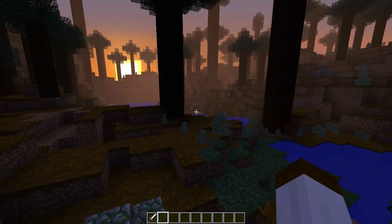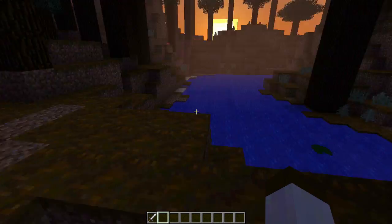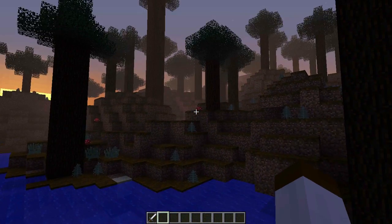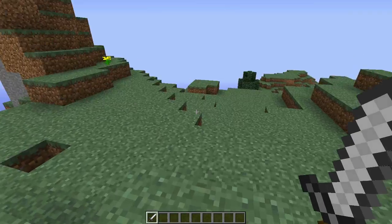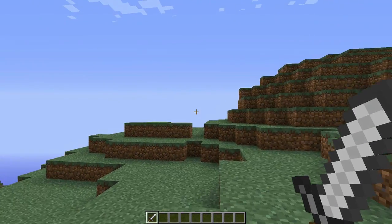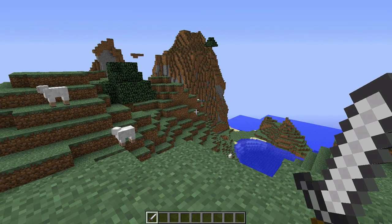Before I go, Dinnerbone has been working on the scoreboard system. He's been coming up with new ideas and thinking of new things to do with it - it's been really cool and he's been tweeting out pictures as well. So I will show you guys these pictures. The first picture we have is of some dirt being dug up. As you can see from the scoreboard, we now have the ability to track when a player breaks a block.